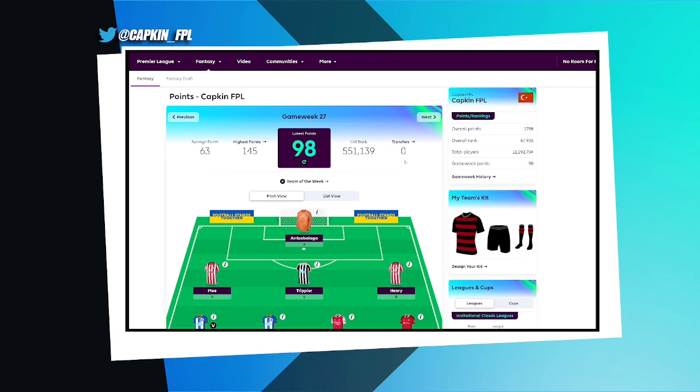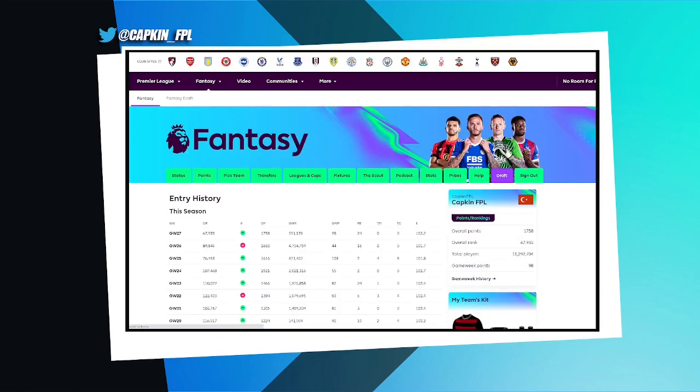I'm trying to push right now and I think this is the opportunity to gain a lot of ranks — and that's what's happening even when using the template. I'm around 67,000 in the world right now, with two free transfers going into the blank gameweek. I still have my free hit to use, and a lot of people are thinking to use it around gameweek 32 which is going to be a blank gameweek, and I'll probably go there as well.